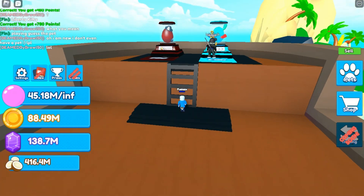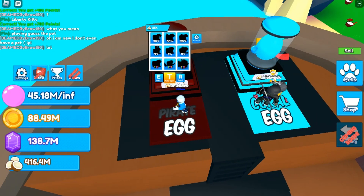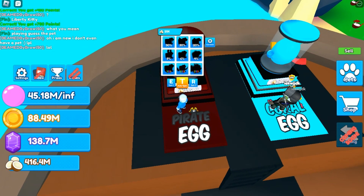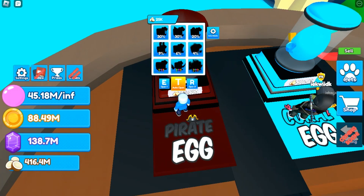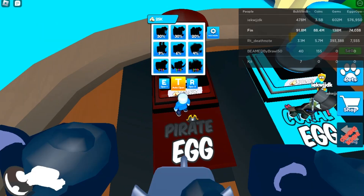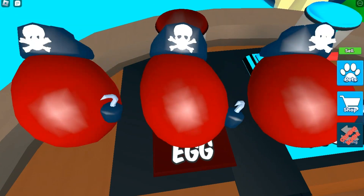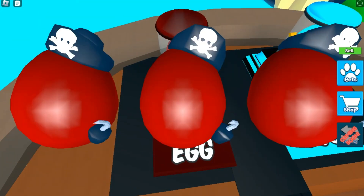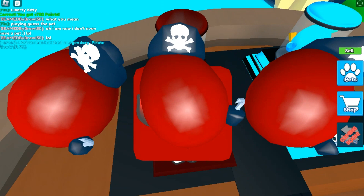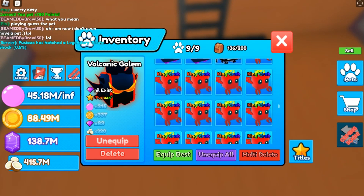We're gonna start off with the Pirate Egg since it's the cheapest — costs 25,000 coconuts — so we should have enough. Let's get hatching. Oh, we got something! The Pirate Shark, little bit of a delay — that is the tier one legendary!